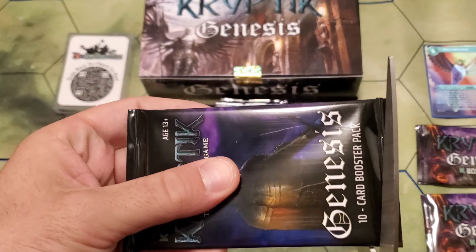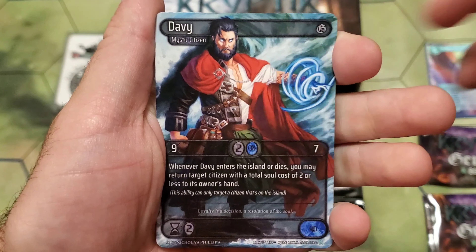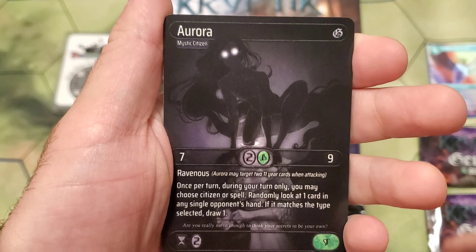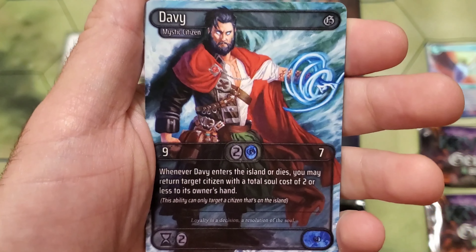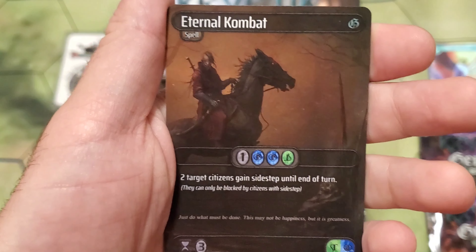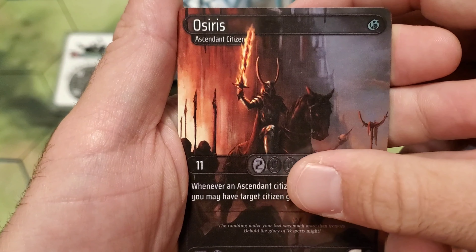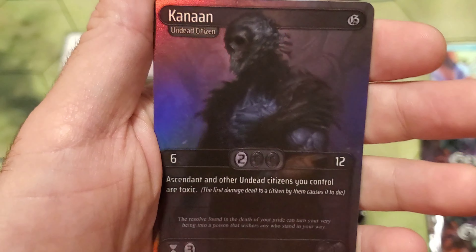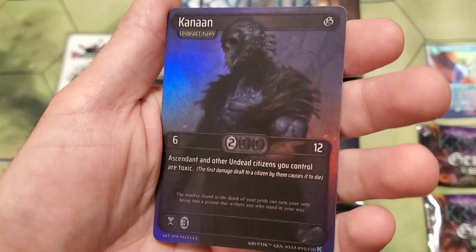Pack number sixteen. Starting off with Imara, Davey baby — look at this art, so good — Daithi, Aurora, Pasha. Another Imara, another Davey. We got Eternal Combat for our noble rare. With Osiris. And Shuriki for our lore card. With a foil Kanan. Not bad.